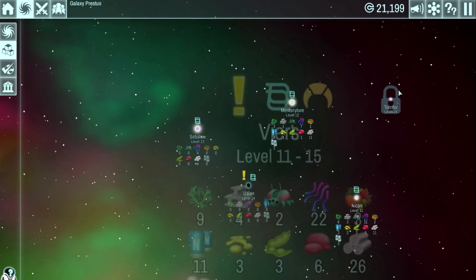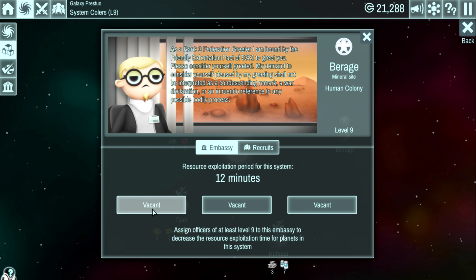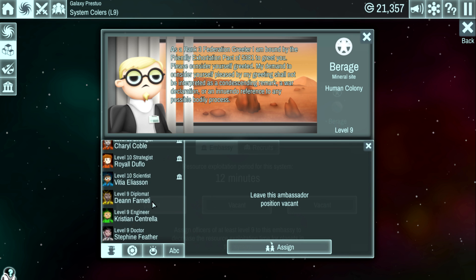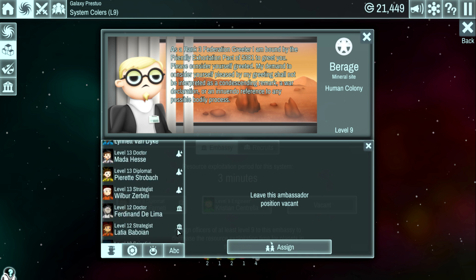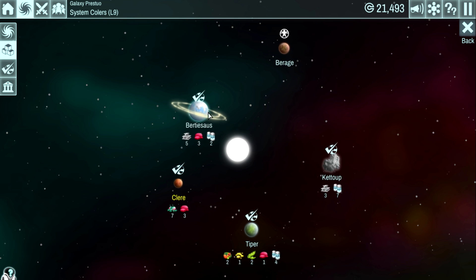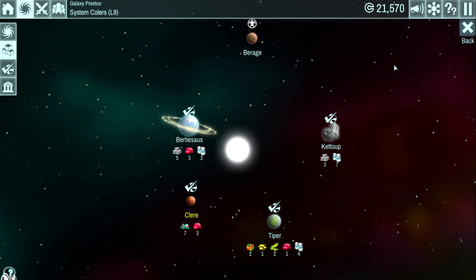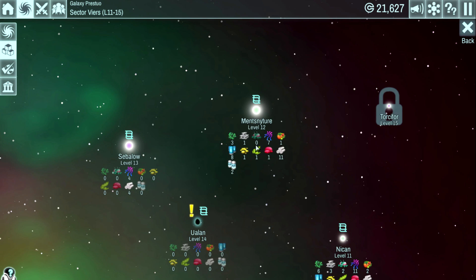Let's come back to the level 9 embassy and assign level 9 recruits — there we go. I think all our embassies are now filled out throughout the map up to this point. I'm pretty sure I've gotten all the planets done, although I'm not pulling all the resources yet because I still want to save my money for the next research tier.